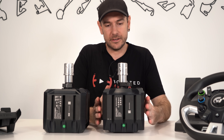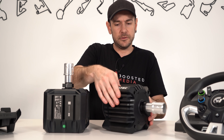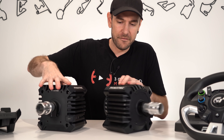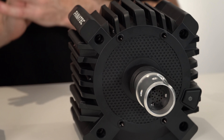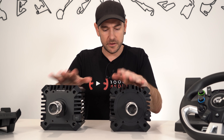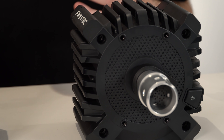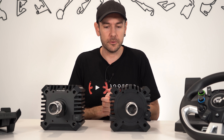One thing I'd definitely like to see them improve, but otherwise very similar in design. You can see in both cases, even though we do have this faux grid pattern on the front, that is just a solid piece of plastic — it is completely passively cooled. No cooling fans, no moving parts internally with regards to cooling. That means it's nice and quiet in operation too. Direct drive wheelbases are almost always a lot quieter than their belt-driven or cog-driven counterparts.